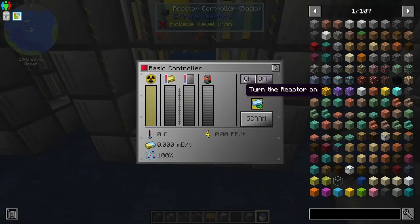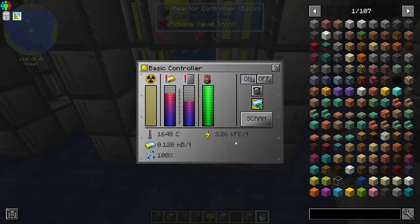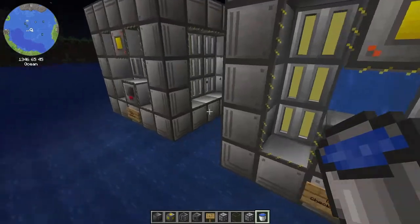Let's turn them on and see what happens. What's the difference in the grid versus the donut shape? Even having a single fuel rod is supposed to be more efficient than a grid pattern itself. But this is producing 3.26K FE a tick, which matches about the same as what I did because this is exactly like the one I built.